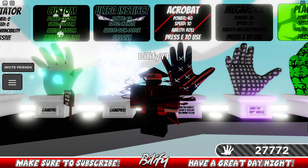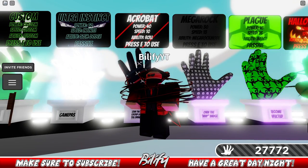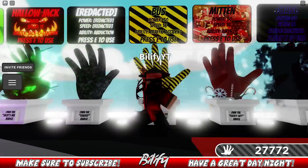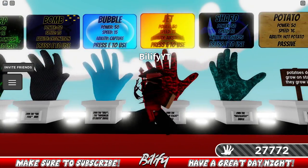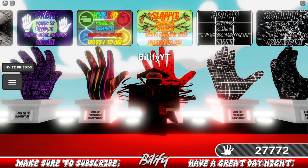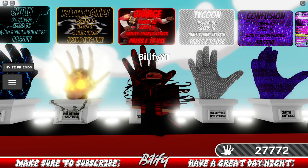Ultra Instinct gives you a slightly better chance because you can teleport behind them. Acrobat can definitely be a counter if you combat roll right into them. Hollow Jack can counter if you hit them with your pumpkin — you get close enough so when they stand up you can smack them. Bus, Faze, Bomb, Bubble, Jet, and Shard are all counters. Bob counters like almost every glove in the game. Slap All somewhat. Battlebones and Larry can go after an Extended user pretty well. Charge is an excellent counter.